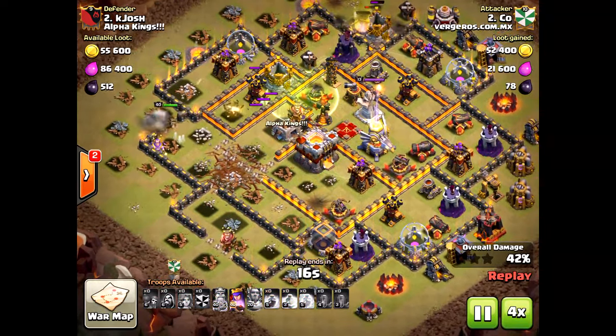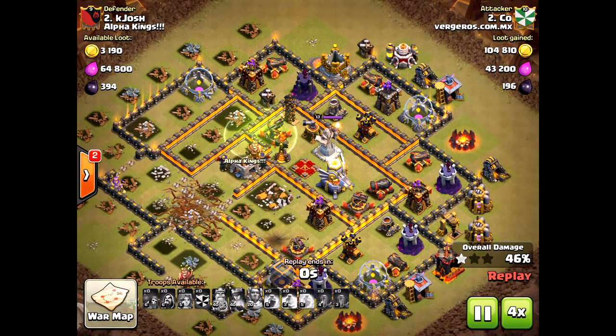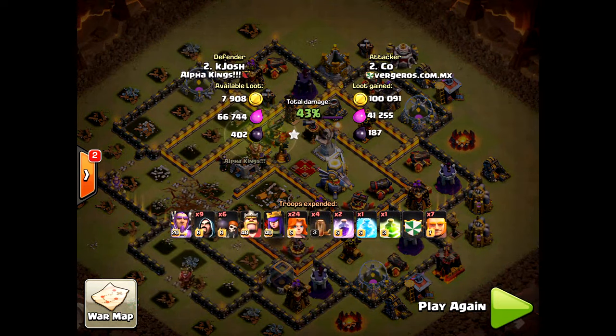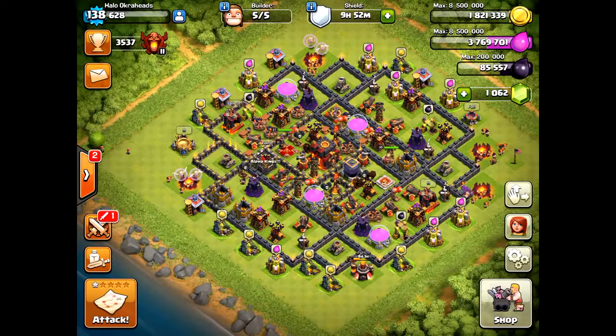When you're attacking Town Hall 11s, make sure you go after the eagle artillery — preferably using your queen to get to the eagle artillery if you can, then backing up with some support from the king. Thanks again guys for watching, see you next time — Halo out.